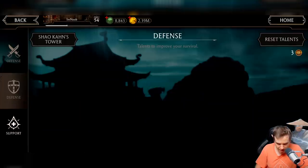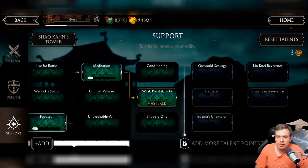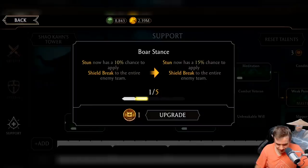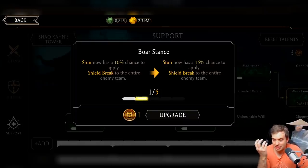Here's my defense tree - I went all in on revenant and Shinnok's teachings because those are the most important. On the support tree I put one node into each and went all in on weak point attacks. You can basically put these three points into whatever you think is most useful for you - stun, apply shield break. I use a lot of Johnny Cage which can stun, and also a lot of Hanzo Hasashi.